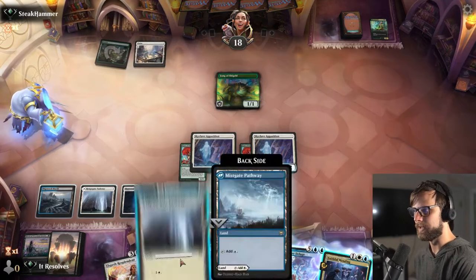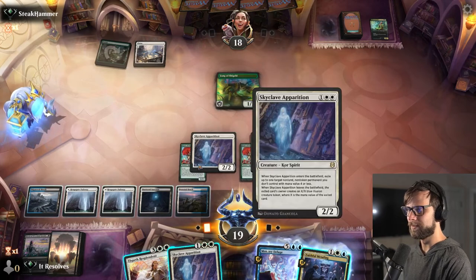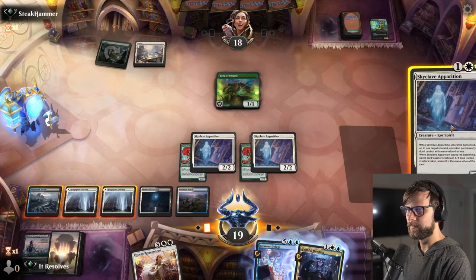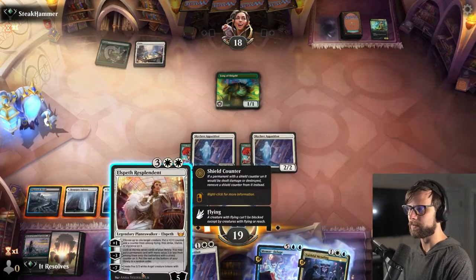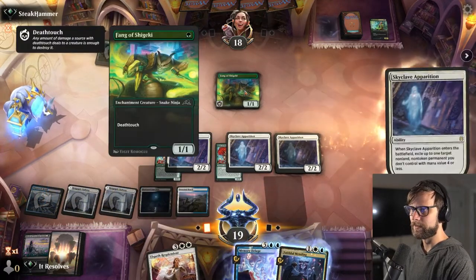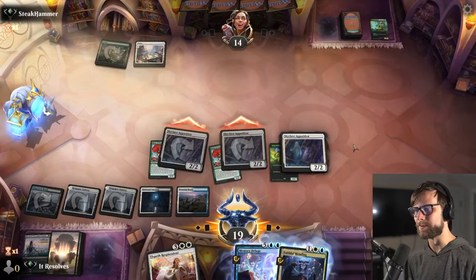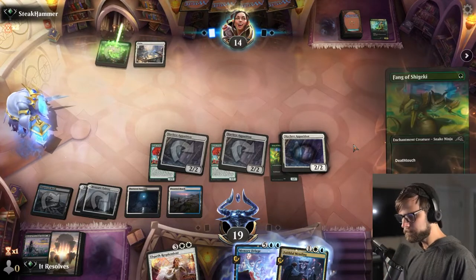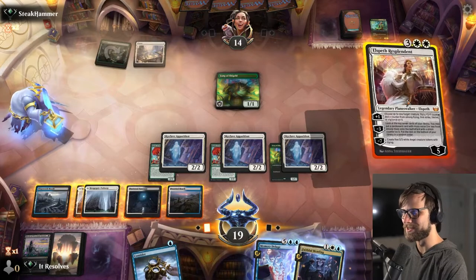Wow — we are just nailing these Skyclave Apparitions. Do we just go for it? I think we go here — let's just punish them like crazy. Easy four damage. I think the right play was probably Elspeth, but I don't really care. That was just way too cool.